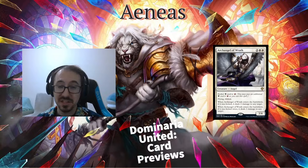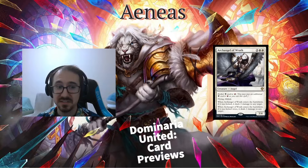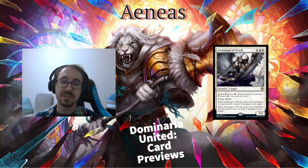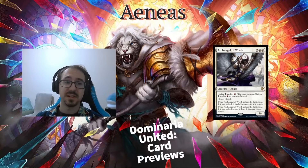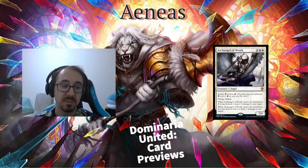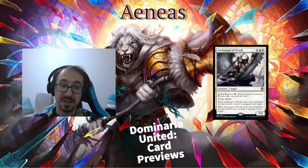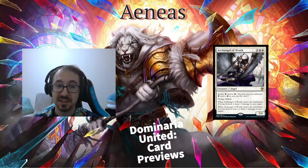So definitely going to be a really cool stabilization card — basically a creature with removal upside. If you've got some sort of Esper shell, or maybe Mardu, or even just white-black angels, I think you're going to want this card. There are quite a few angels from Streets of New Capenna and Kamigawa, so this will fit right into that shell, especially in maybe historic as the top end of your angels deck. Looks like a pretty sweet card — definitely going to try it out.